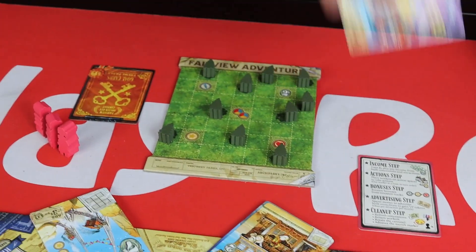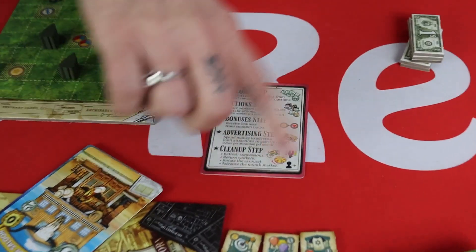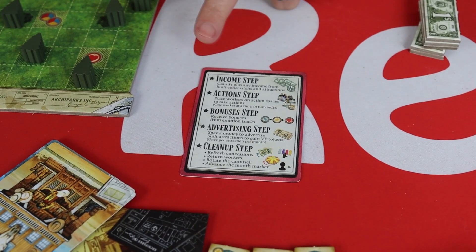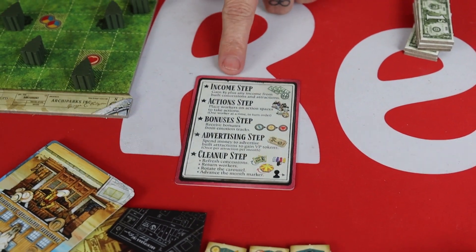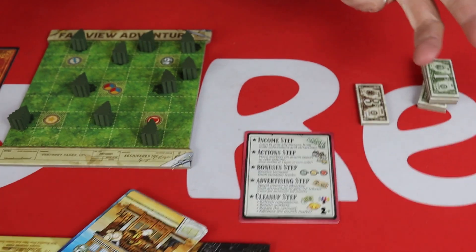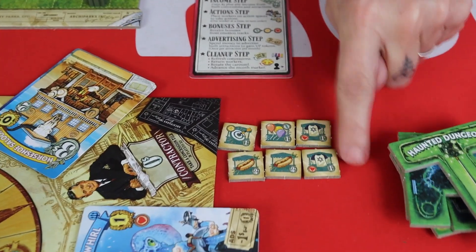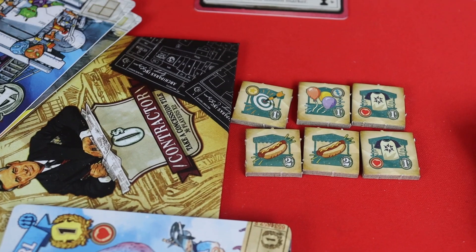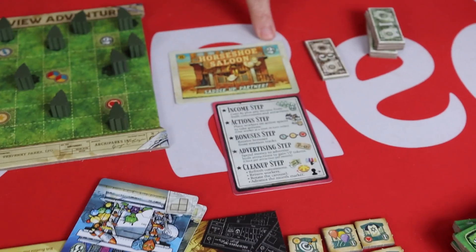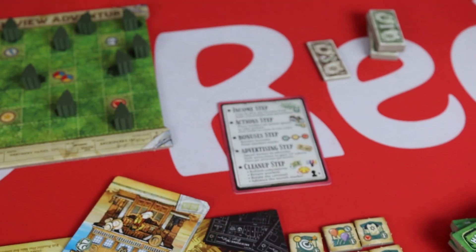Now we've had a quick look at the basics, let's run through a turn. Each player has a handy dandy player aid so we can use this to help. The first thing that's going to happen is you're going to gain three dollars plus any bonuses. You get income from little concession stands — some give you one dollar, some give you two. Some of the rides once built will also give you money. I haven't got any of that yet, so I just get my three and that's it.